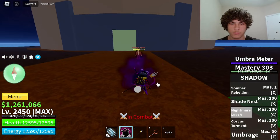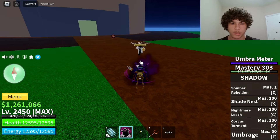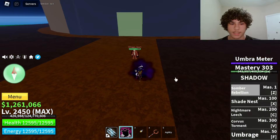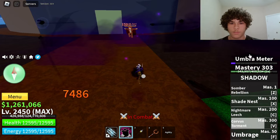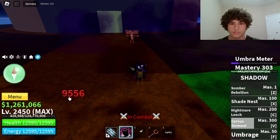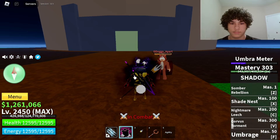Now the last move, which is the ultimate move — mastery requirement on that is 300. When you want to use this move, make sure your umbra meter is at max. The way to get it to max is just hit some NPCs or players with any power; it doesn't matter which one. When it's at max, just hit V and you'll expand all the way. Let's see how much damage it does — 9556 damage, so about 10,000 damage if it's at max.